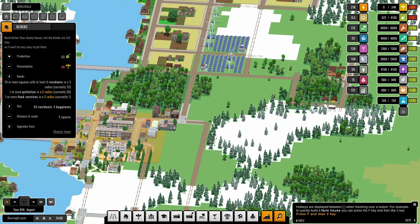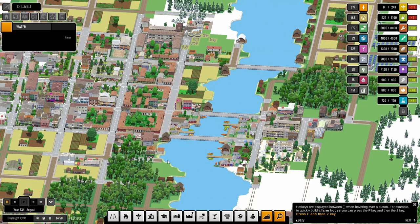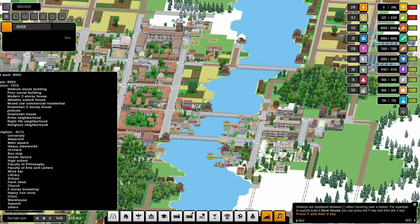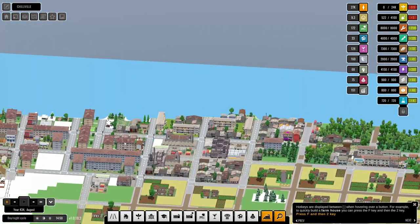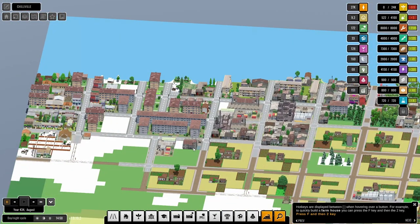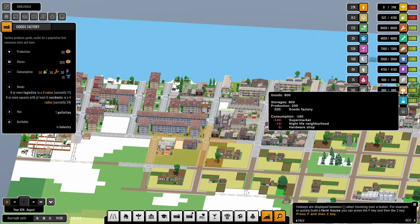There's something with 10 or more that produces 60 — consumption 40, produces 60. I wonder, does this goods factory use food? It stores, consumes 50 work, 30 of another resource, consumption 160, production 200.